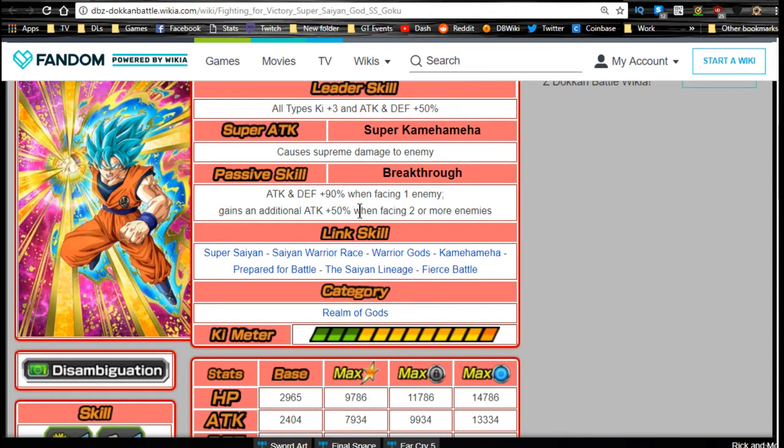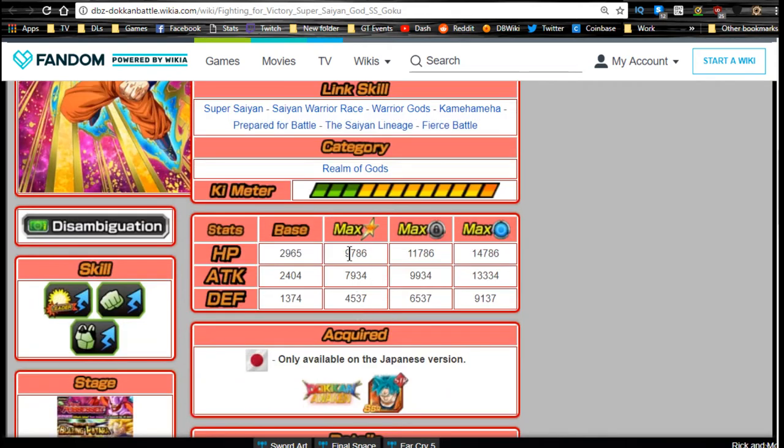Link skills are Super Saiyan, Saiyan Warrior Race, Warrior Gods, Kamehameha, Prepared for Battle, Saiyan Lineage, and Fierce Battle. He's part of the Realm of Gods category and has max stats of HP 9786, Attack 7934, and Defense 4537. You can pause the video to read the other stats or check the wiki.